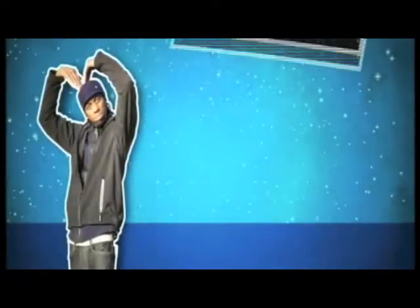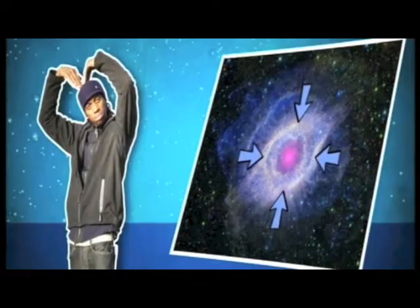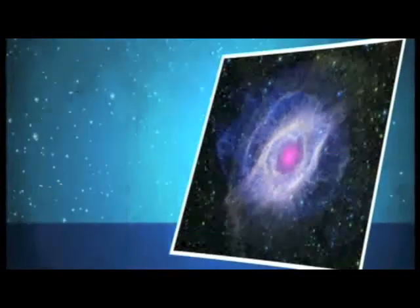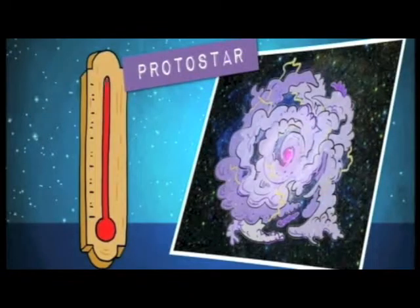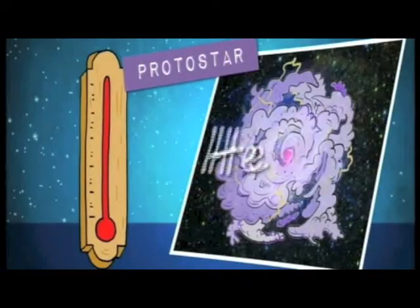So in a sense, by learning about the death of a star, we're also learning about the birth of a star — because all stars go through a life cycle. Stars form when enough dust and gas from space is pulled together by gravitational attraction. As this happens, the gravitational energy is converted into heat energy and the temperature rises. This is called a protostar. Once the temperature gets high enough, hydrogen in the star undergoes nuclear fusion — this is when it enters a long stable period, which we saw earlier playing Jenga.